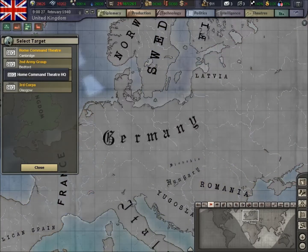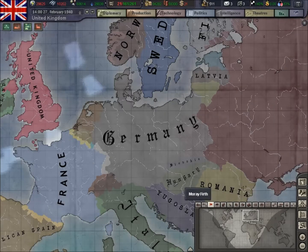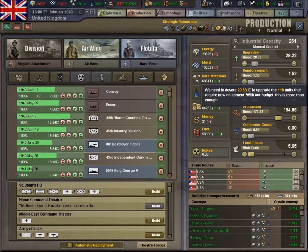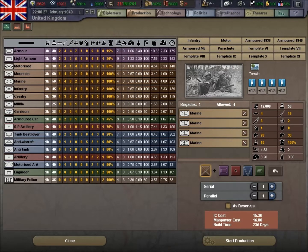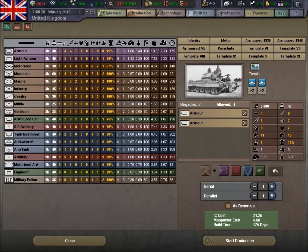We have another motorized division which we'll pop into that one. That's helped with the IC. Metal's okay so we'll do another armour, I think, with engineer support. Let's do that.